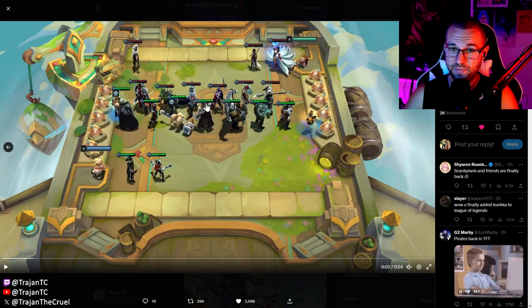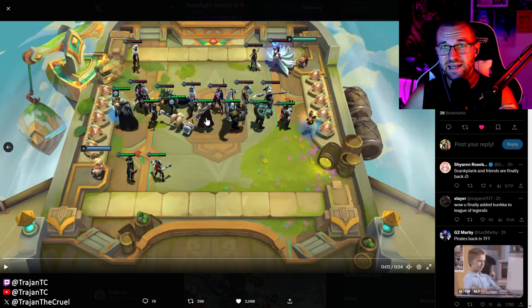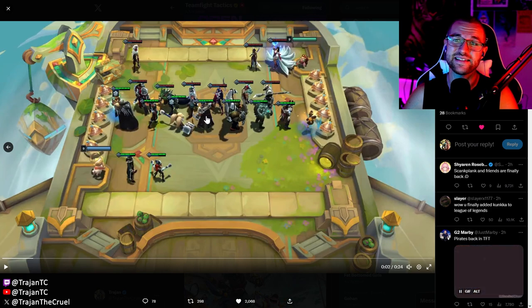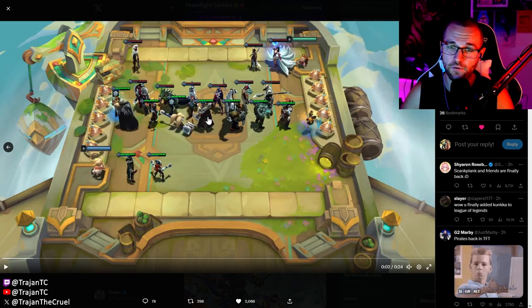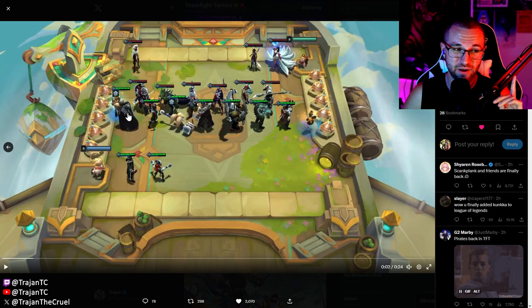I think Gangplank is the forecost in this build because he has a lot of HP, he's a frontliner, and I think he's replacing Jarvan. He's going to have a big ghost ship ability which I think is a CC ability. It's hard to tell how much damage it does in this video, but he's placed center on the board, which is not how you'd position a DPS carry.